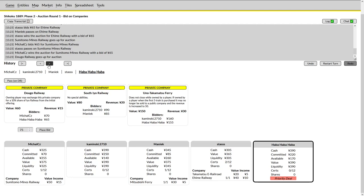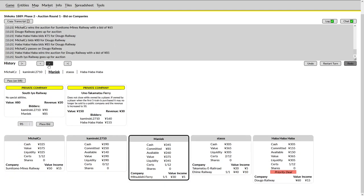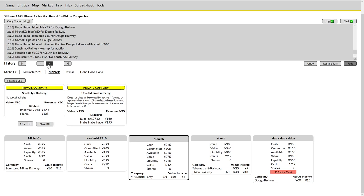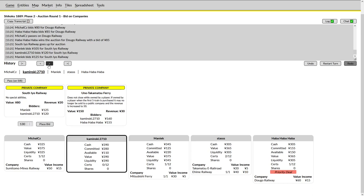Michael wants to ensure he has a private with at least one bid, and looks like he's willing to do that. Stas passes, and Michael gets a fairly cheap Sumitomo. Michael now back on the Dugo — Haba Haba is on this private and the Uno Takamatsu, so Michael needs to be a little careful because Haba Haba is probably not eager to win but may be willing to bid at least once. Haba Haba goes the extra bid and wins it as a result. Maniac puts a single bid on the South Io for Kaminsky.